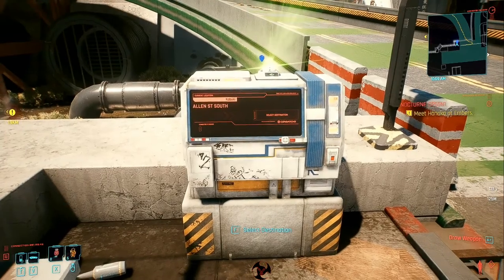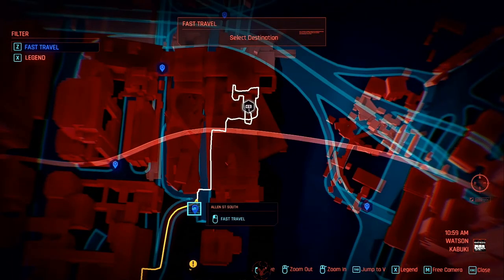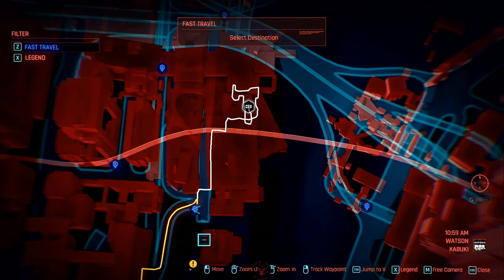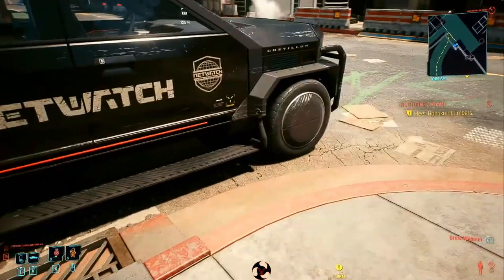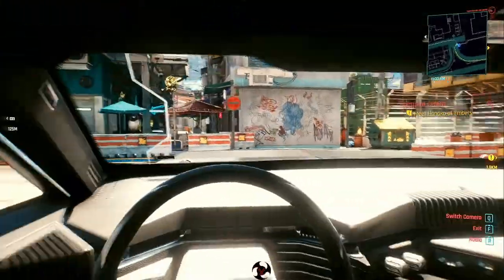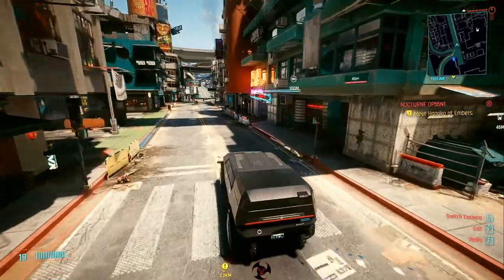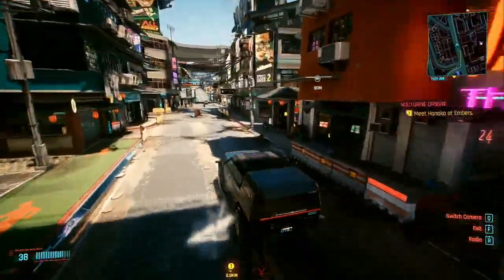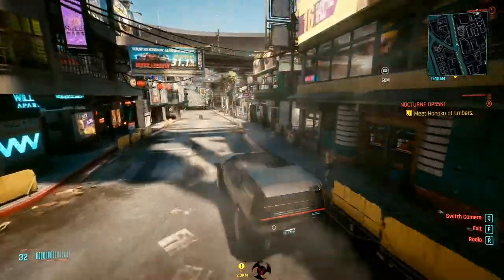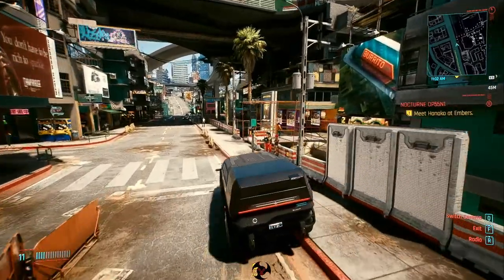Right now we're at this fast travel terminal at Allen Street. You can also go up to Bellevue, but I decided to go with Allen Street South. If you just happen to have a borrowed Netwatch van, this makes it go a lot faster. Take off and follow — you mark it with your cursor. If you're on PC you go right-click; if you're on console you do something else.